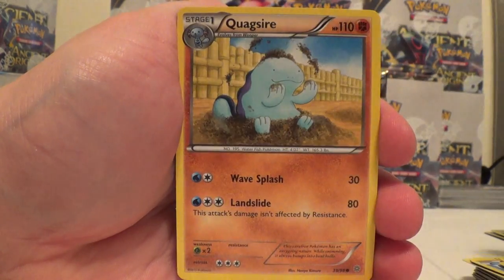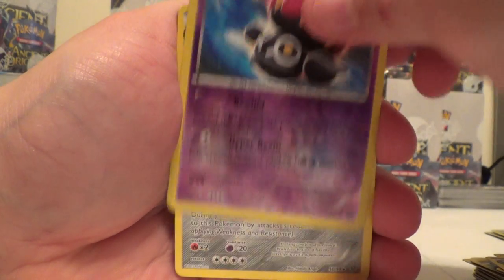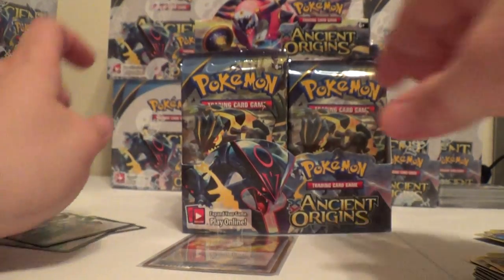Wooper, Spinarak, Quagsire, Magikarp, Unknown, Claydol Reverse Rare, and a Metagross. Level Ball, Flareon, and Forest of Giant Plants.